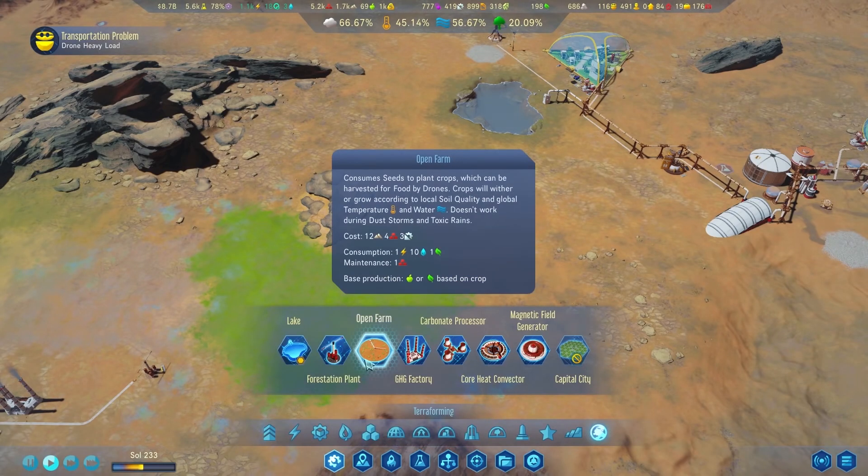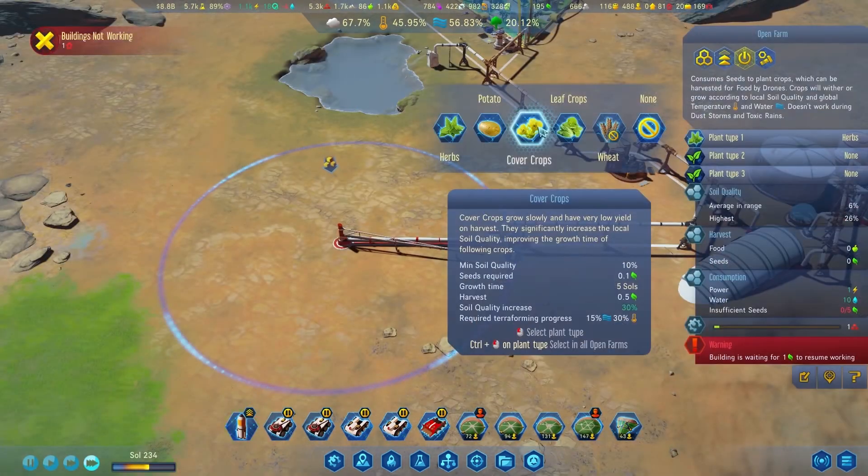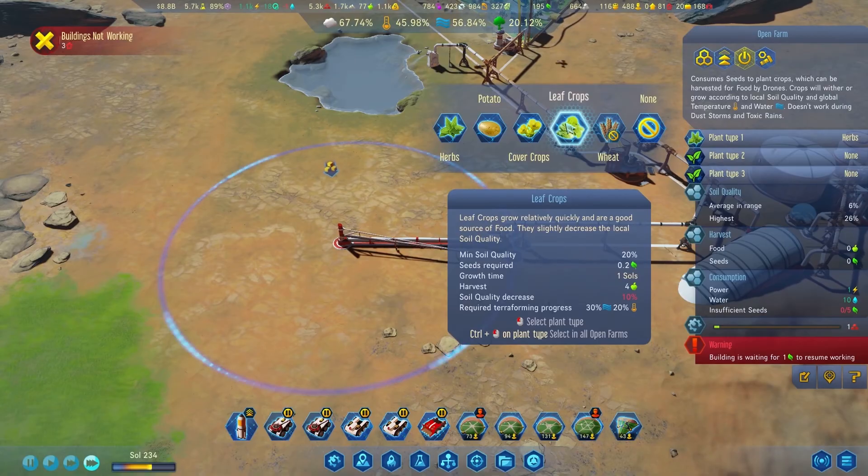Once you have the right temperature, you'll have the option to build an open farm. As with normal farms, you get a selection of different crops that you can grow — some improve soil quality, some provide you with seeds, and some can be used as food.